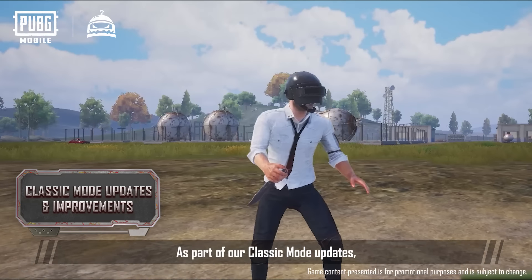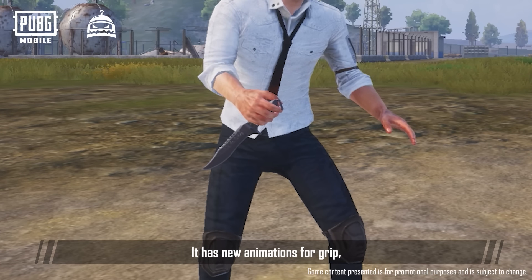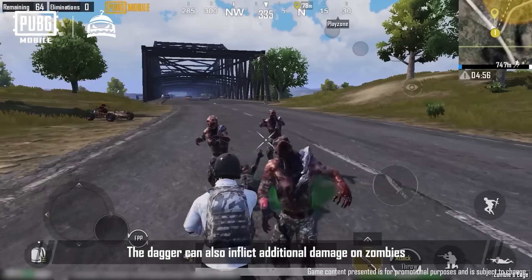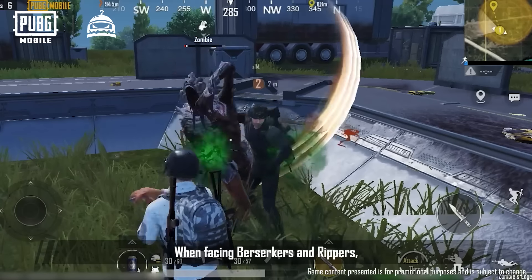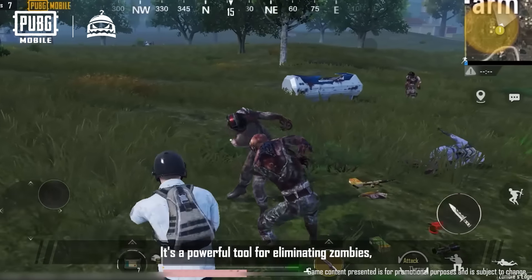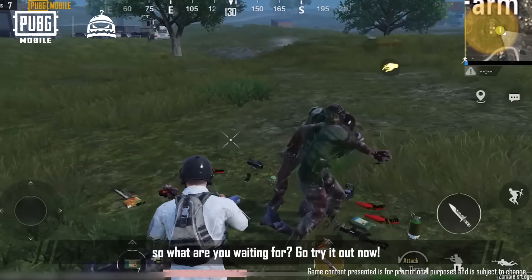As part of our classic mode updates, we've added a new melee weapon: the dagger. It has new animations for grip, movement, and attack. The dagger can also inflict additional damage on zombies and has satisfying attack feedback. When facing Berserkers and Rippers, you can quickly apply a stun effect and work together with teammates to attain victory. It's a powerful tool for eliminating zombies, so what are you waiting for? Go try it out now!